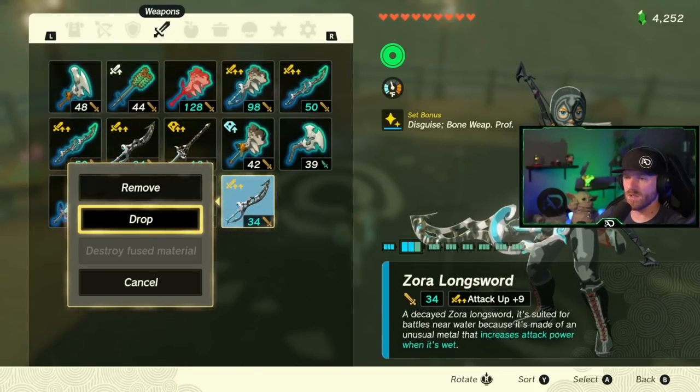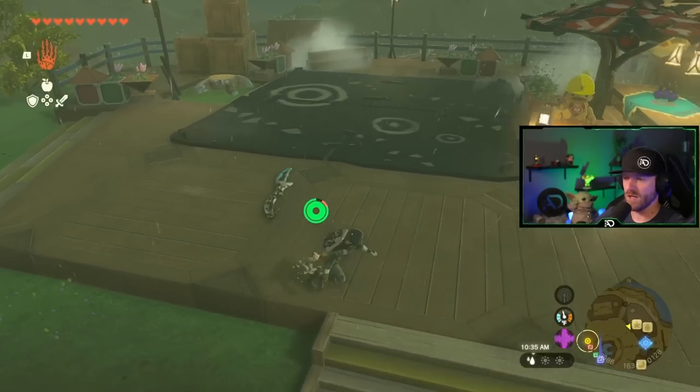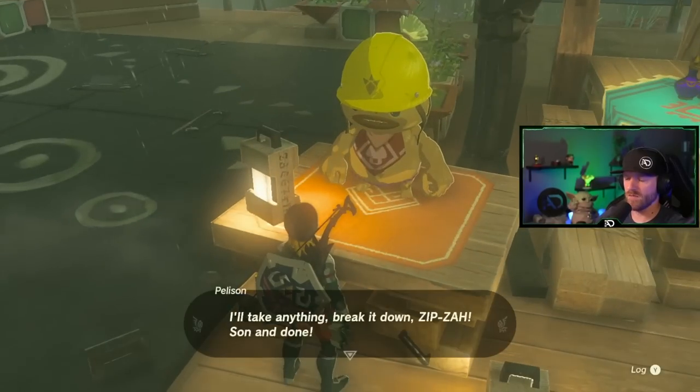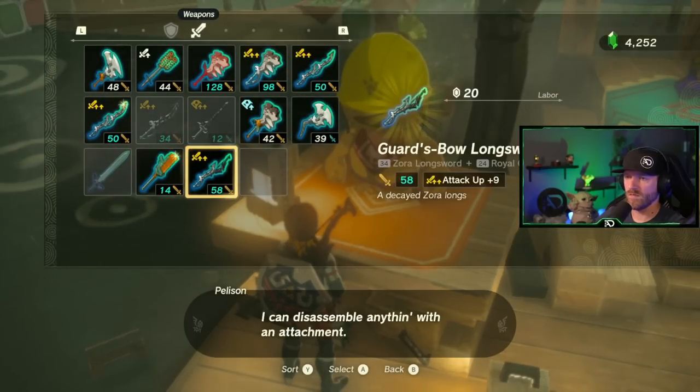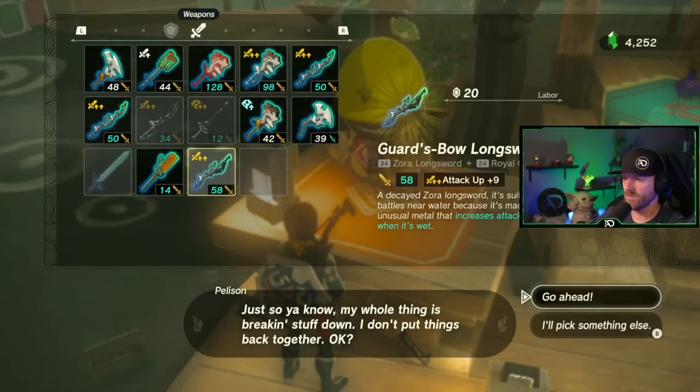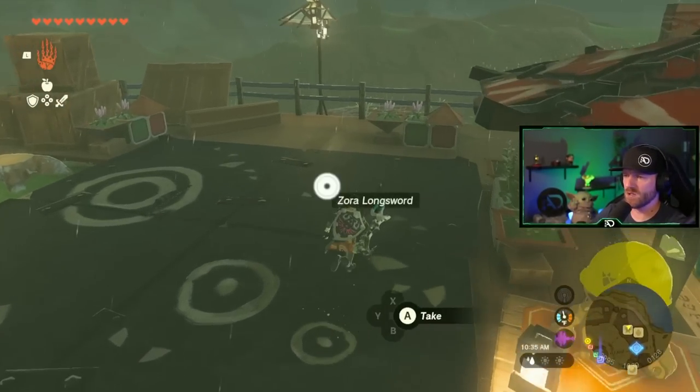Drop one to show you — we can duplicate this one as well. Break it down, same thing. Now you have two of the original weapon you were trying to duplicate.